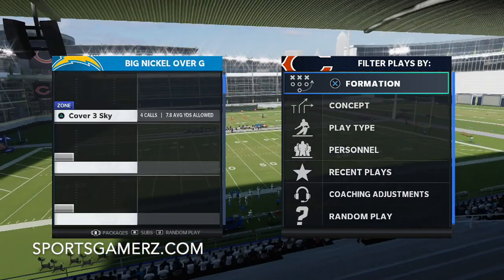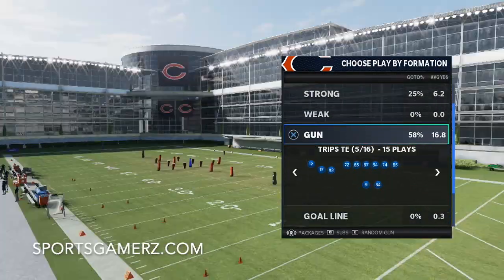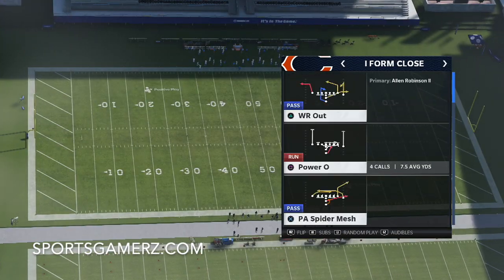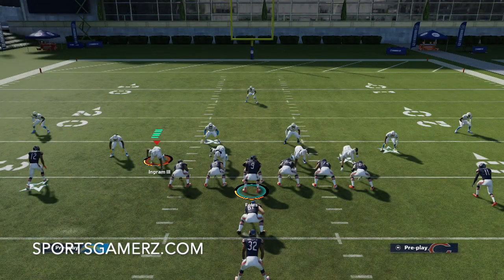The Chargers' Murray is a decent enough linebacker so I'll keep him in with James. We're going to be looking at Cover Three Sky — this defense is very effective at stopping anything. You can run it against shotgun or under center to stop stretches, dives, inside zones, and still have good pass coverage. Make sure to subscribe to the channel, turn your notifications on, and drop a like on this video. Check out sportsgamers.com for the best Madden 21 tips and eBooks.